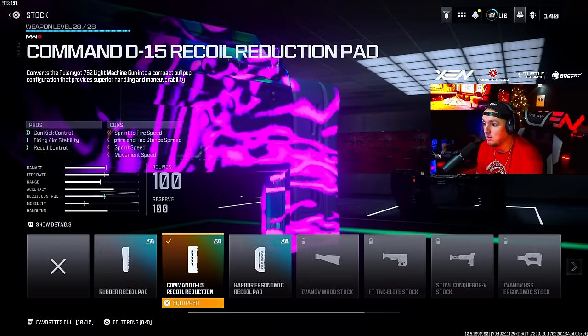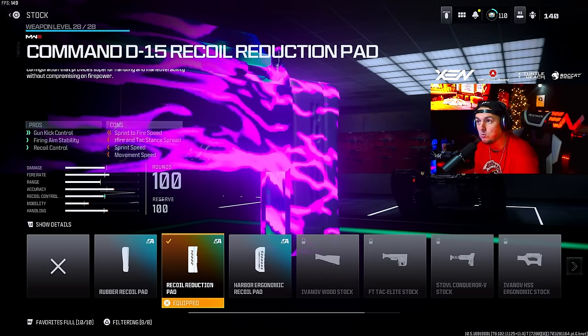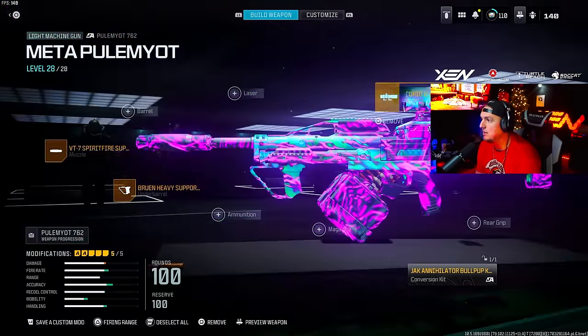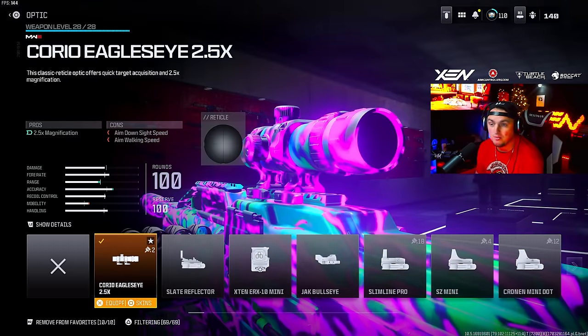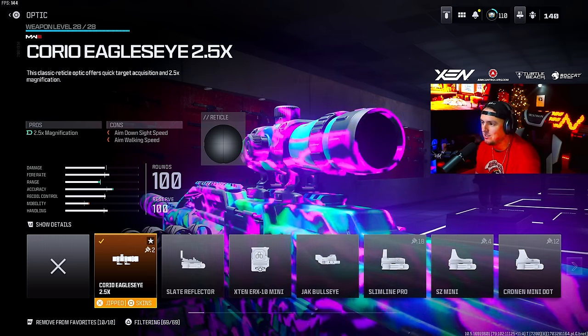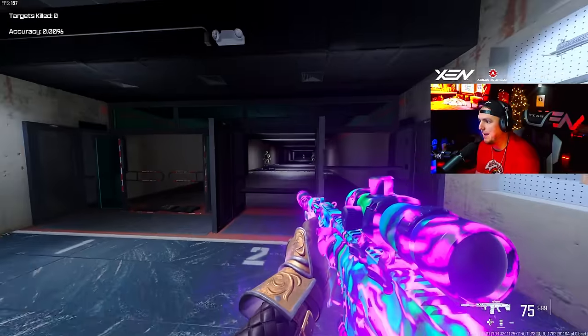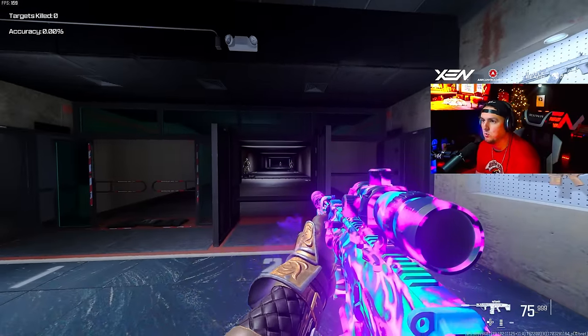What makes this thing so broken is the Jack Annihilator Bullpup Kit, which basically turns it into an AR — very fast movement. That also unlocks the Command D15 recoil reduction pad, so slap that on there. I went with the Choreo Eagle's Eye 2.5x scope — it's clean and doesn't zoom in too much.